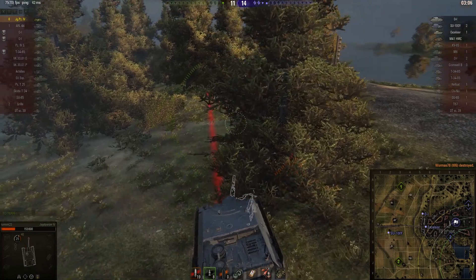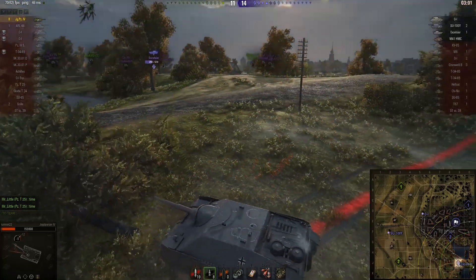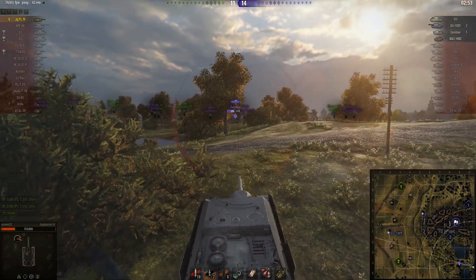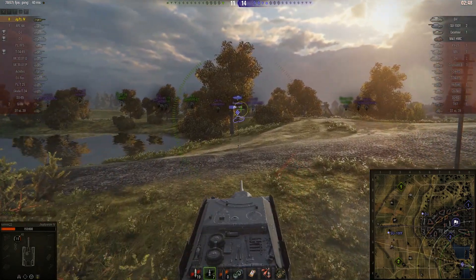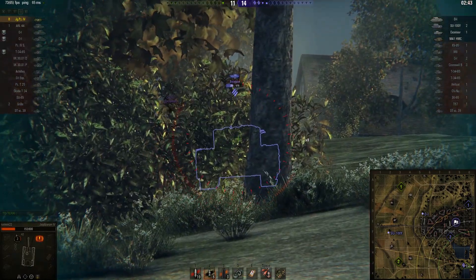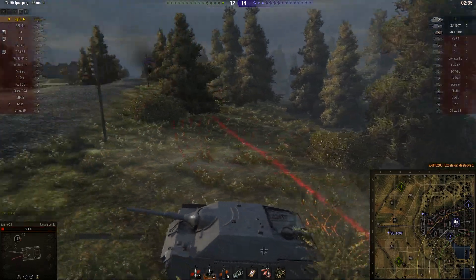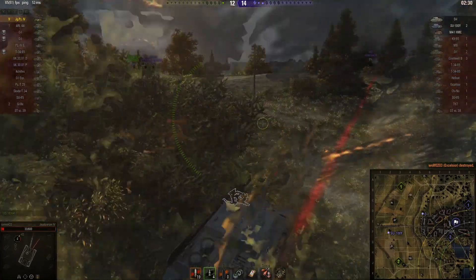He starts to back away further into the corner. He's got an Excelsior, an SU-100Y, and an OI to deal with. He can't quite get the gun depression to hit the Excelsior properly. He bounces a shot from the Excelsior, which is pretty lucky, and his own shot doesn't penetrate either. He doesn't have the gun depression from the other side of the hill, so he has to go over the top. He takes the track off the Excelsior. Going backwards over the hill, he tries to make the Excelsior miss — that one goes through the turret, the legendary weak spot of British tanks. The Excelsior lands a shot that leaves him with just 33 hit points left. Some artillery shells land nearby; luckily that one does not hit.